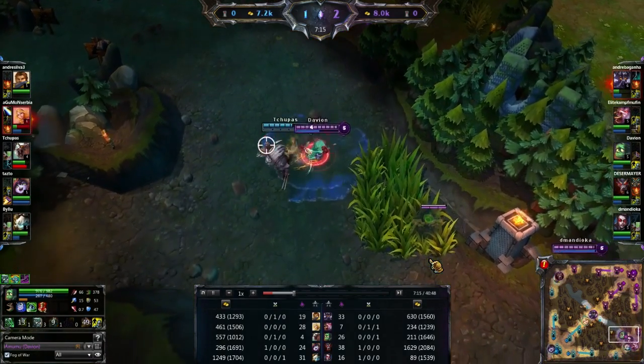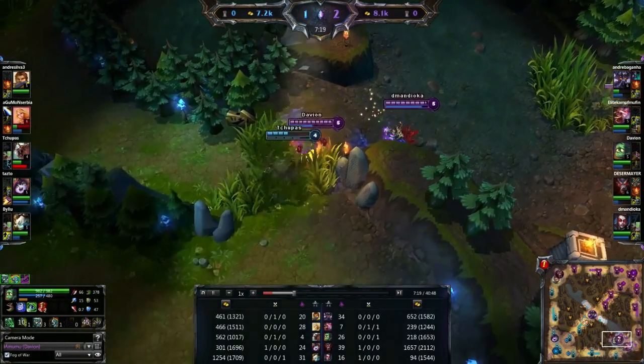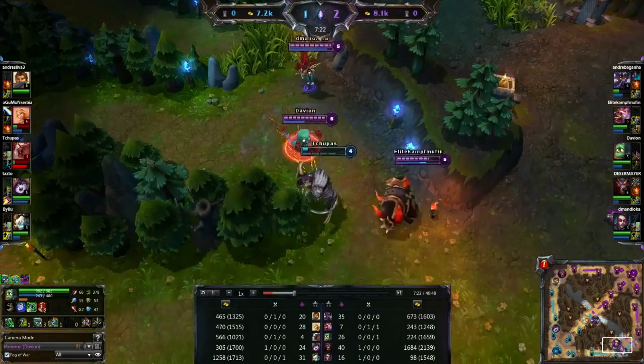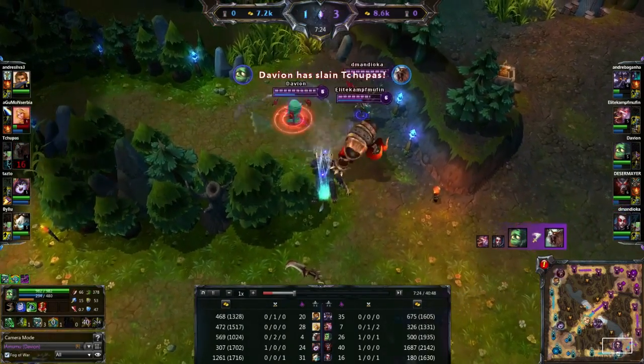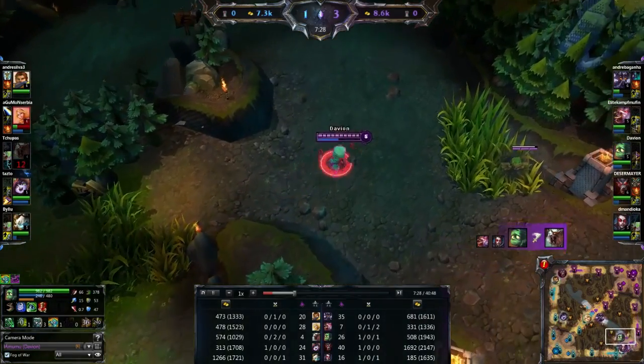We're coming in here on Rengar — I've spotted him coming through the jungle. I've got Arvain behind us as well, and we are going to pick up a kill on Rengar. Alistair comes around and there we go — managed to get a kill on Rengar foolishly running up my river, as I like to call it.